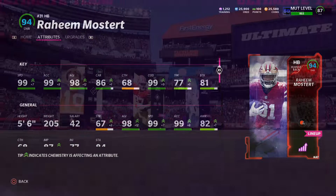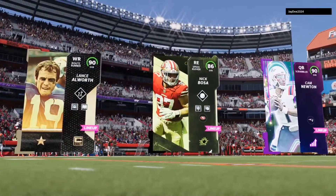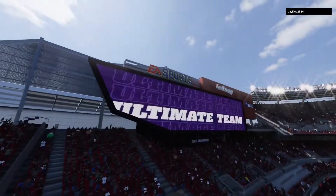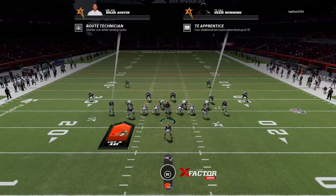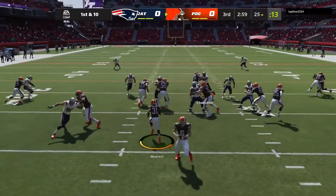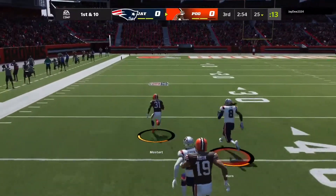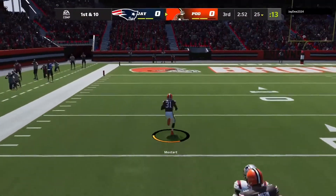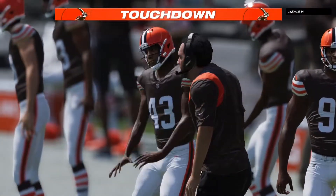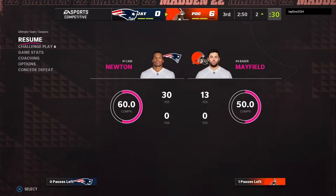His top three matchup isn't that great — Miles, Cam, and Jason McCourty. We're playing house rules mainly because I don't want to play a full game. We run the ball with Raheem Mostert and look at that speed — 5'6" Raheem Mostert down the sideline and in for six! 99 speed, 5'6", Raheem Mostert scores!